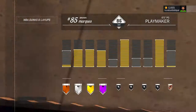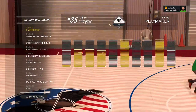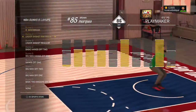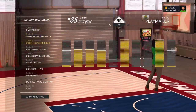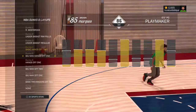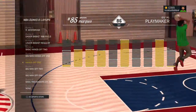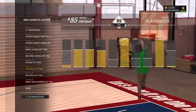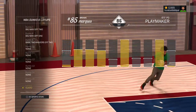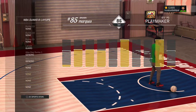Next thing we're gonna go is dunks and layups. I like to keep it nice and simple — men don't like getting blocked. So we got Russell Westbrook, under the basket rim pulls, under the basket regular, basic hangs off 2, basic man hangs off 1, big man hangs off 1, big man off 2, big man off 1, basic 200s off 2. And for my layups, I have guard, and the rest is just generic, and I left it alone.